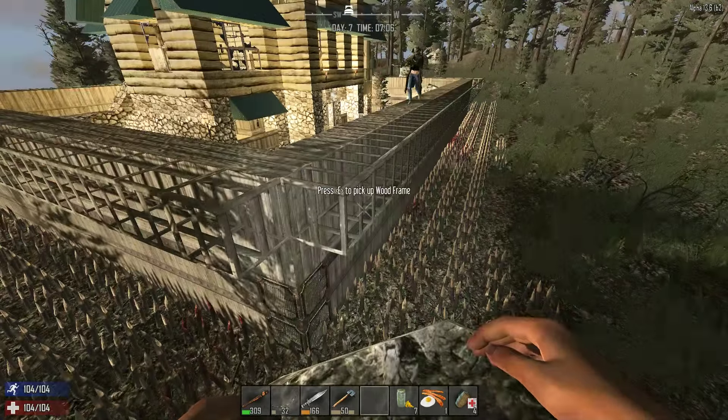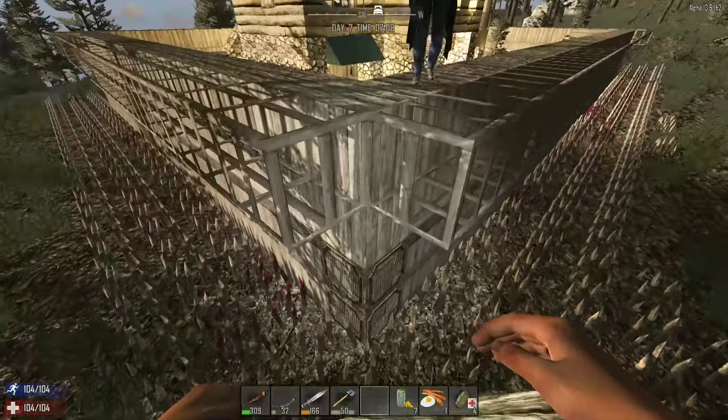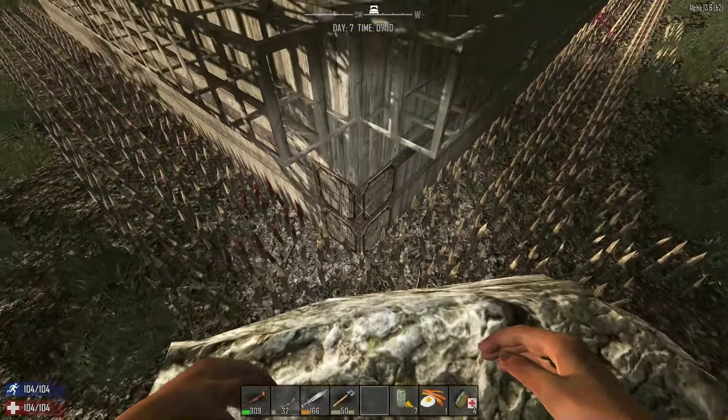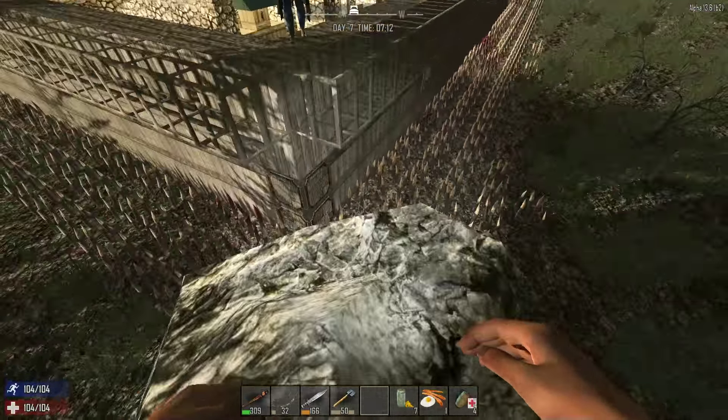You may notice this section is missing a frame in the corner because it was connecting to a rock and we didn't want them coming up. But spiders can't climb this edge anyway, so we just left it as is.